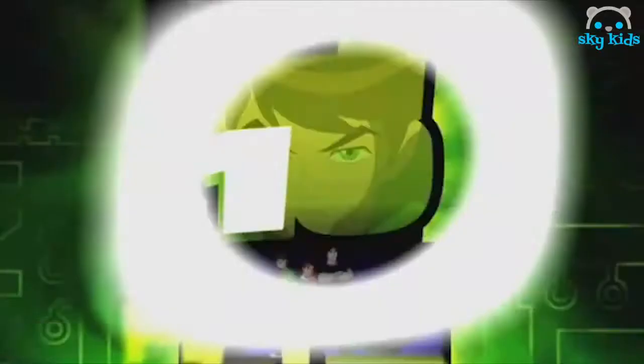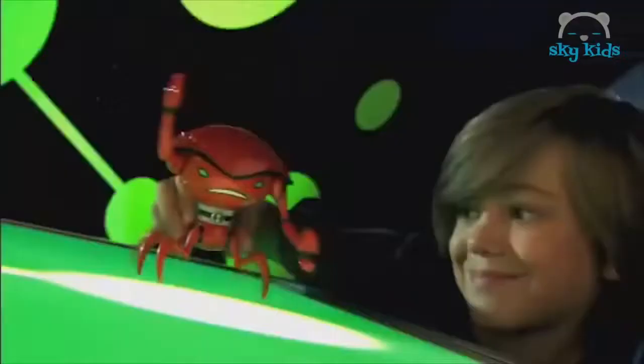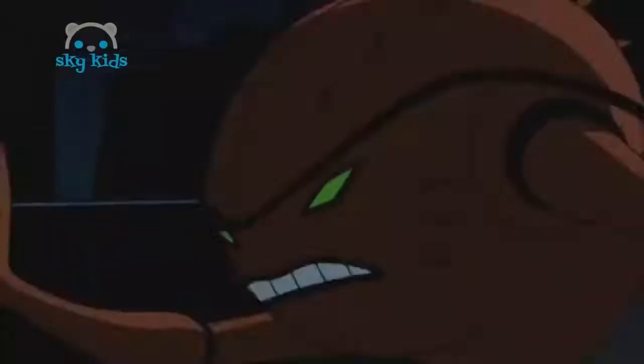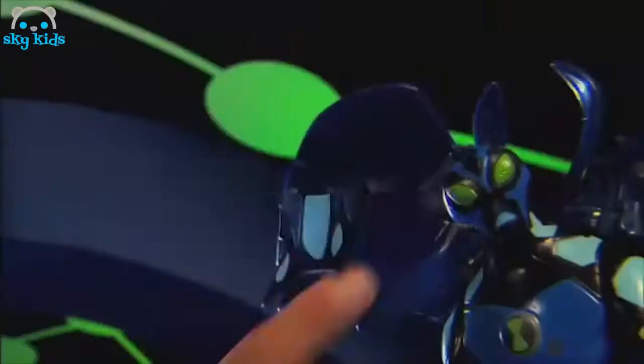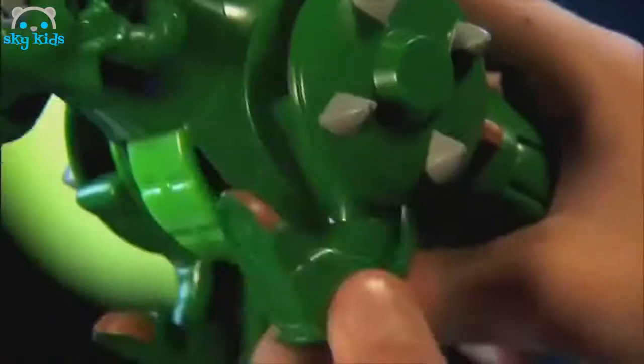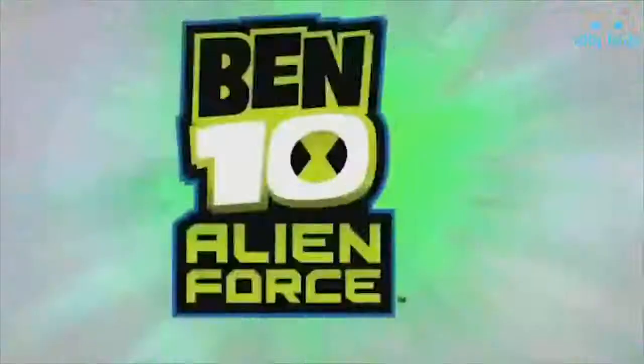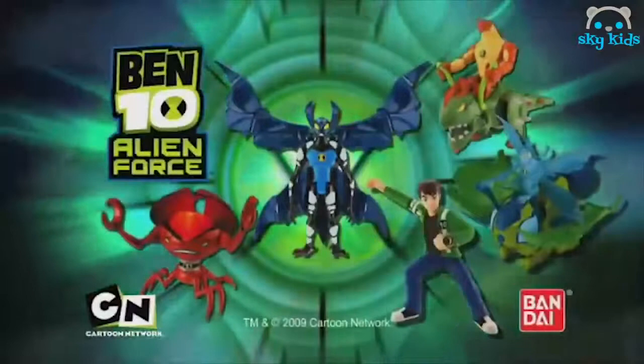It's the Ben 10 Alien Force DNA Alien Heroes. Ben Tennyson with Light Up Omnitrix. Brainstorm with Light Up Quivering Brain. And Big Chill — activate his wings and fly into action. Get ready for action with the alien creature vehicles. Humongousaur: transform into battle mode, then trigger its slamming tail. And Big Chill: add water, aim, fire! The Ben 10 Alien Force DNA Alien Heroes and Alien Creature Vehicles from Bandai.